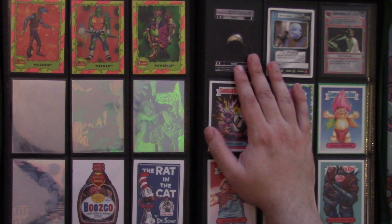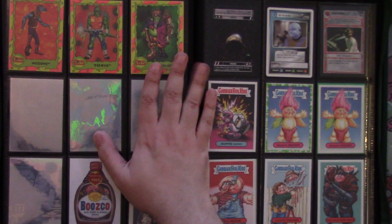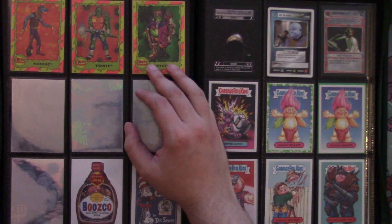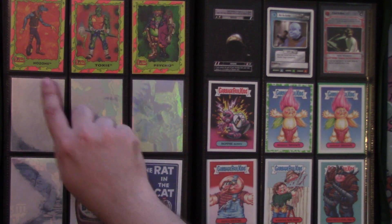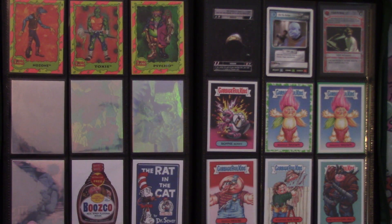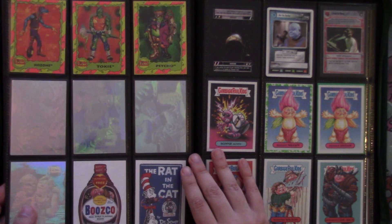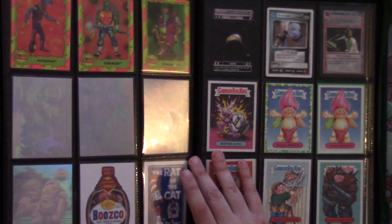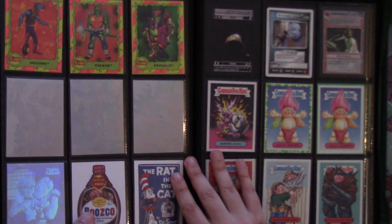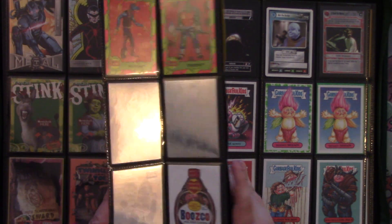We've got Toxic Crusaders cards based on the movie The Toxic Avenger — they made a cartoon called the Toxic Crusaders that didn't do as well as Ninja Turtles. We've got No Zone, Toxie, and Psycho. There are also holograms from the same set — one of No Zone, one of the Headbangers, one of like a general, and one of a dead guy running from a werewolf or zombie.